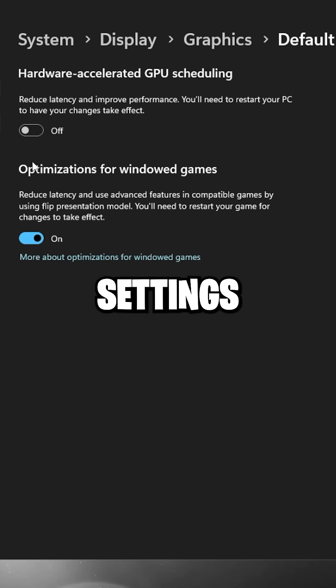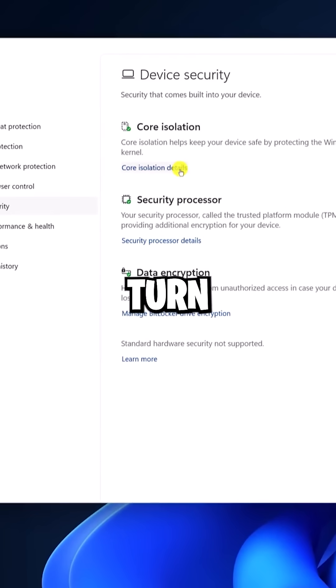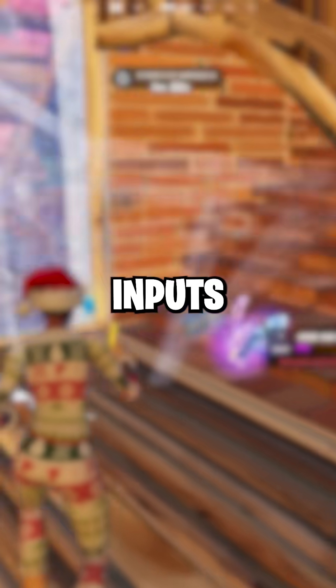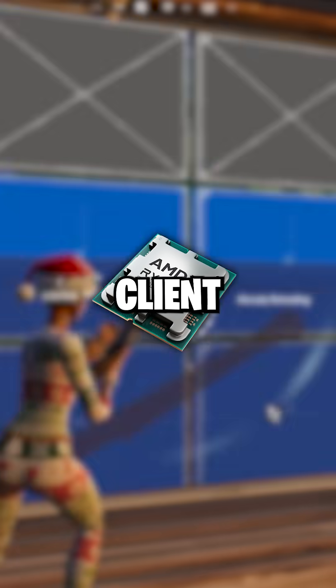Step three: enable Hardware Accelerated GPU Scheduling and disable Core Isolation. Go to Windows Graphics Settings, turn on GPU scheduling, then go to Windows Security and turn Core Isolation off. It sounds helpful but it adds latency and messes with memory handling — this clears out system-level bottlenecks so your inputs hit the CPU cleaner and memory flow is tighter.